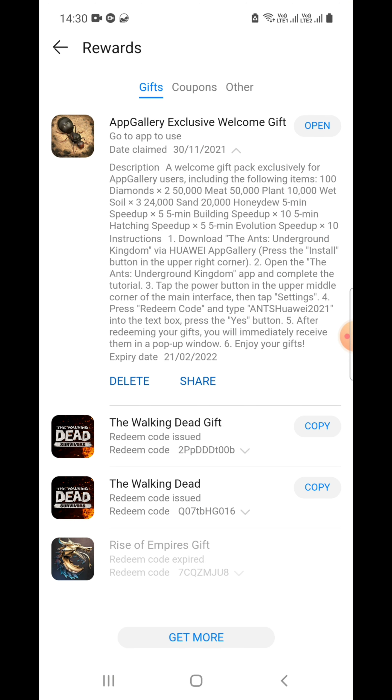Let's copy this out. The description says: a welcome gift pack exclusively for App Gallery users. You can also switch your account if it is bound to either Google or Facebook. Note that this is not currently available for iOS users — App Gallery is not available on iOS, though you could do it in an emulator. The rewards include 100 diamonds ×2, 50,000 meat, 50,000 plant, some bed soils, and honeydew speed-ups.